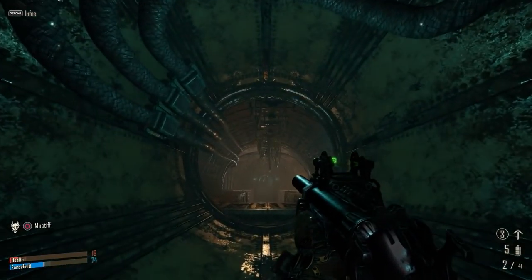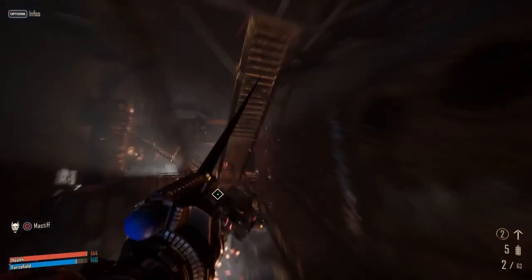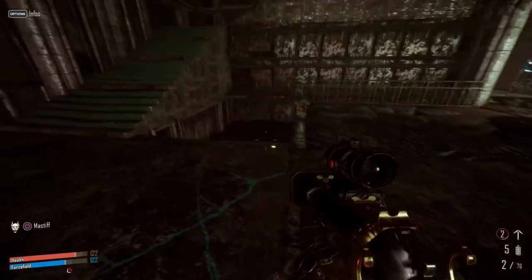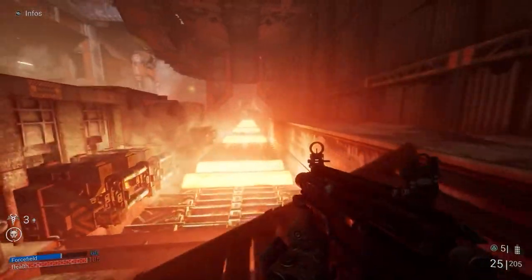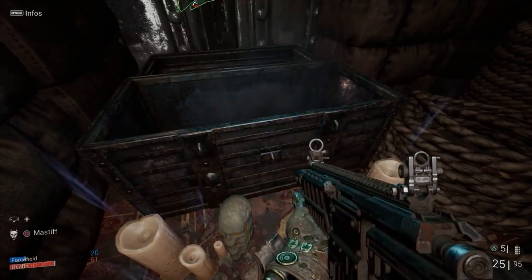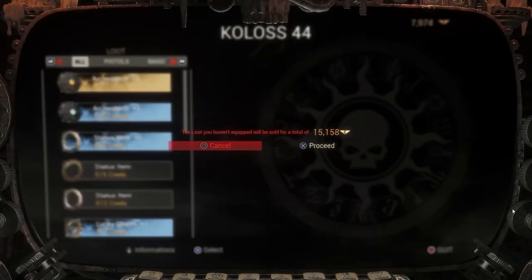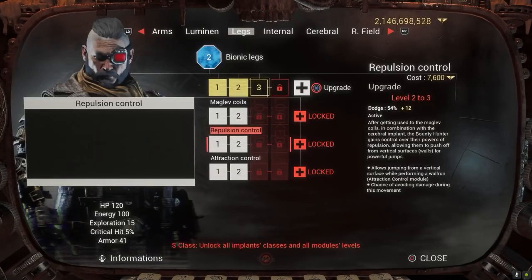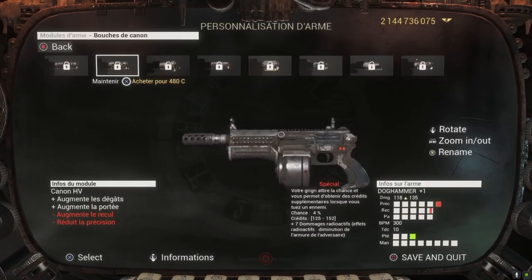In your pursuit of bounties, you will find plenty of new weapons, items, and armor. Exploration and secret hunting is key to Hired Gun, and will reward you with chests packed with guns, cash, and other oddities. All loot can be sold for credits after a mission, meaning you keep the best and trade what's left for upgrades to yourself, your dog, and your guns.